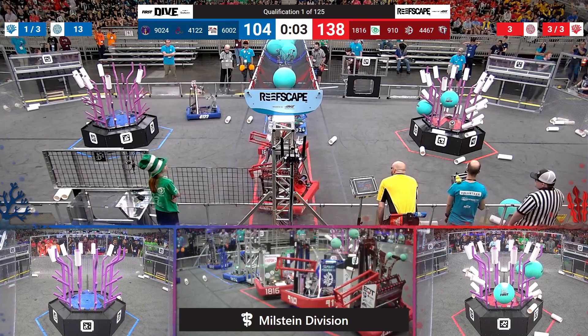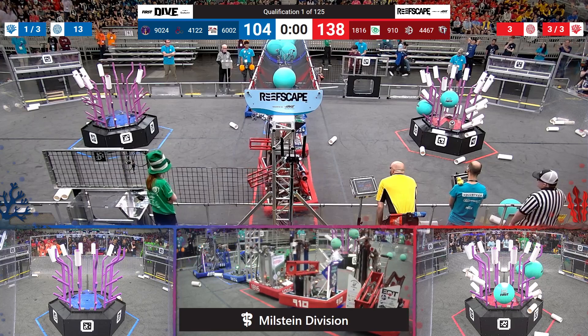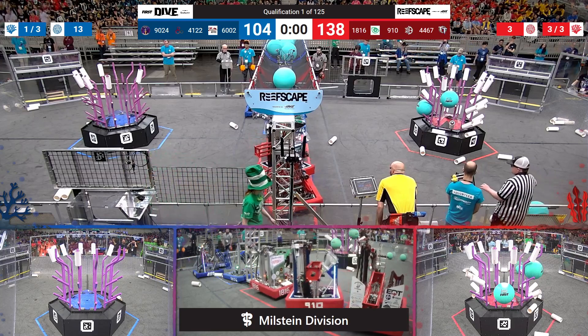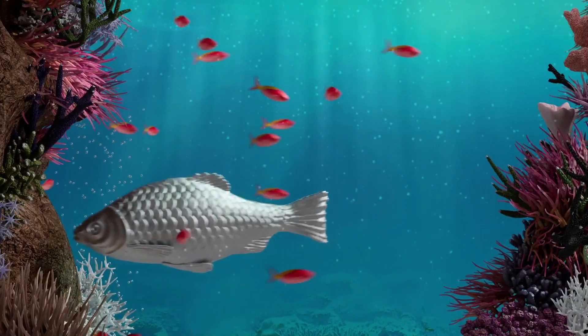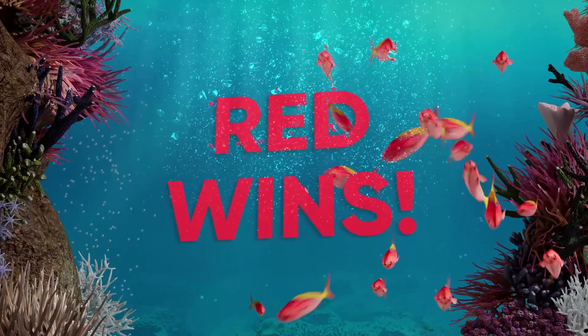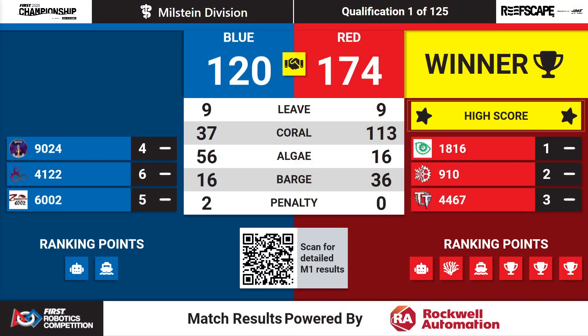All three red robots with two seconds. One. And your official score for qualification — the first match goes to the Red Alliance here on Milstein, 174 to 120. All six ranking points go to the red side of the field. Blue Alliance taking away two of the road.